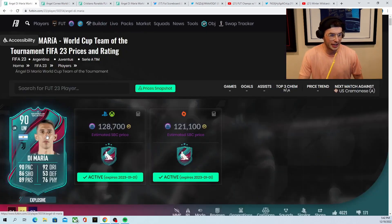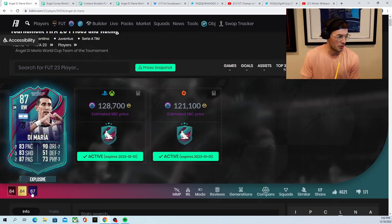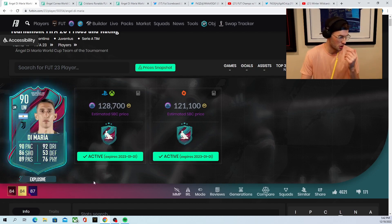We also got DiMaria, 128k. So this just got released — this is a Man of the Match SBC, which is sick. I've always said EA should do way more of this stuff. It's a sick card: seven pace on top of the Ones to Watch, three shooting, two passing, two dribbling, and three physical. Really nice card.